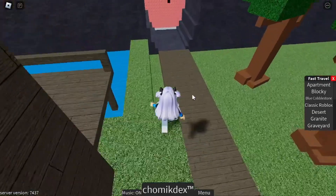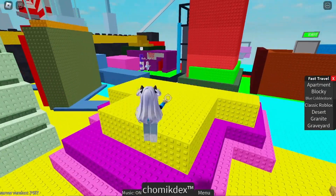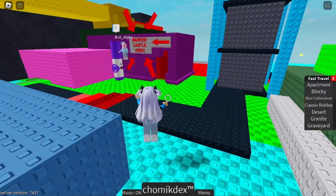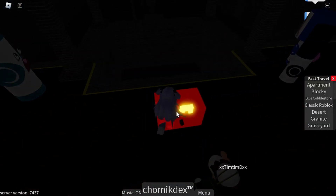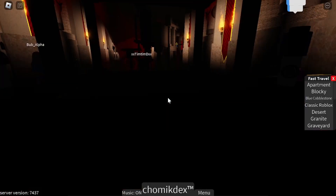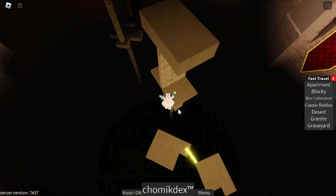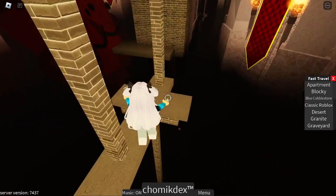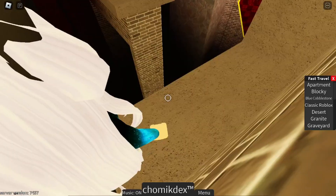We're going to go inside and collect this key. Once you get the key, we need to do the Orbi, which is pretty hard, and the key should come in handy. It glows and you'll need to use it later on.